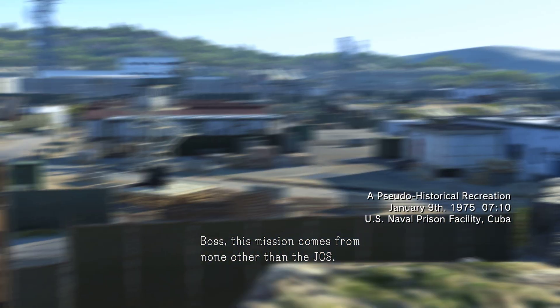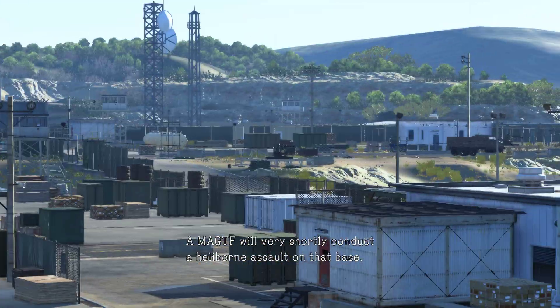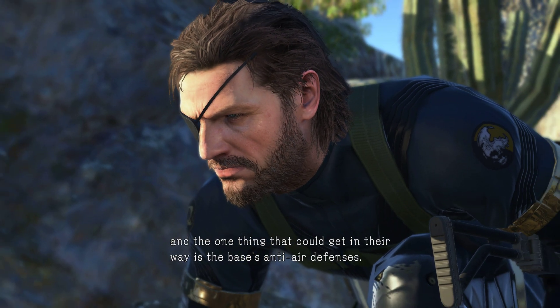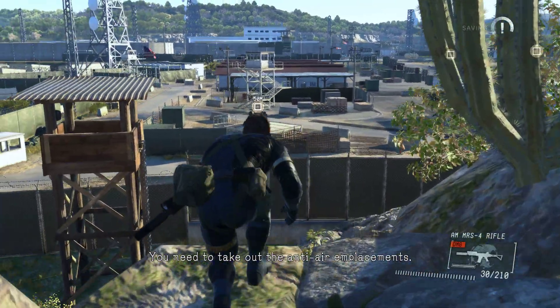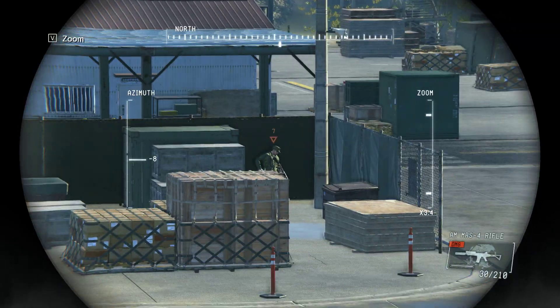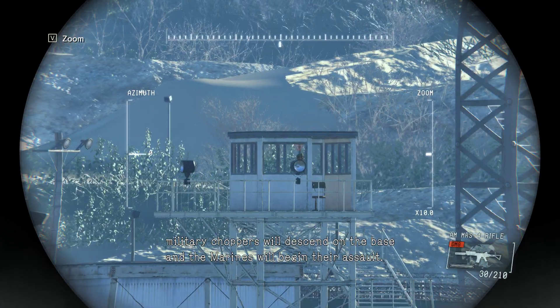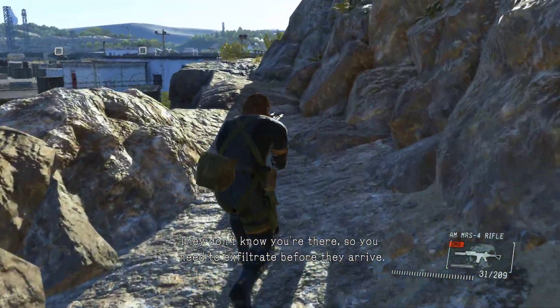This mission comes from none other than the JCS. A MagTab will very shortly conduct a helleborn assault on that base. Their objective is to seize control of it, and the one thing that could get in their way is the base's anti-air defenses. You need to take out the anti-air emplacements — destroying three will allow the assault force to land. Once their destruction is confirmed, military choppers will descend and the marines will begin their assault. They don't know you're there, so you need to exfiltrate before they arrive.